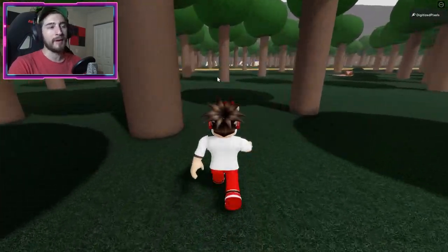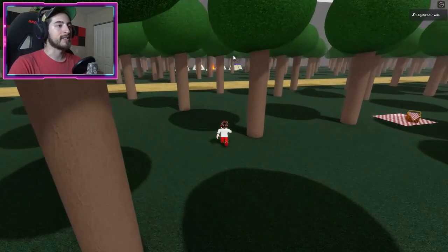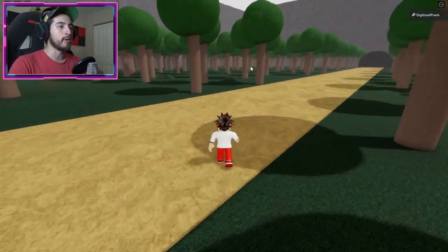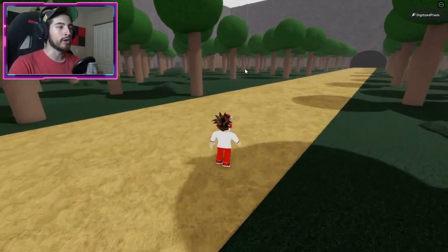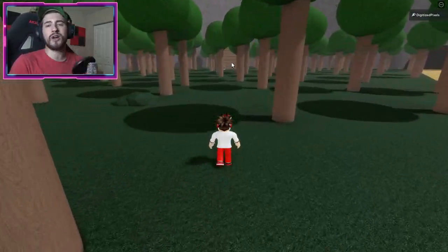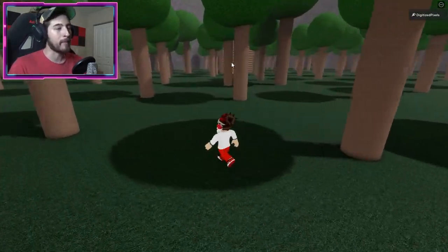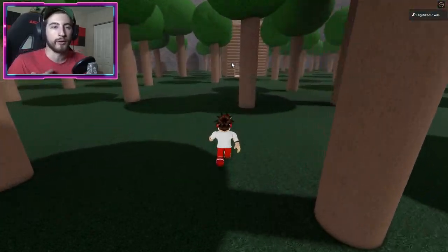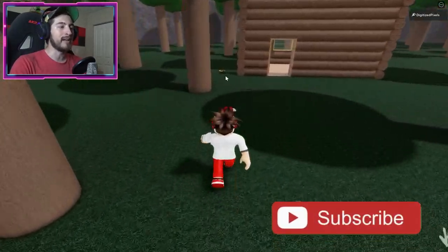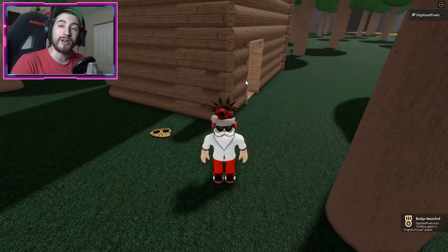From there, go back to the road — the pathway running down the middle of the map. You'll see a campsite, and off to the right is a log cabin — that's where you want to go. There's no sprinting so enjoy the walk. By the log cabin on the left side is a Jason mask — click on it and you'll get the Frightful Forest badge.